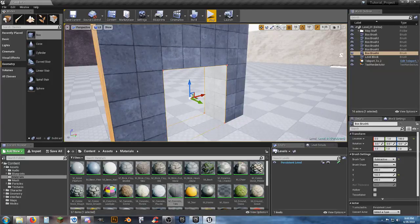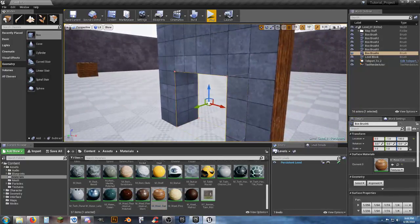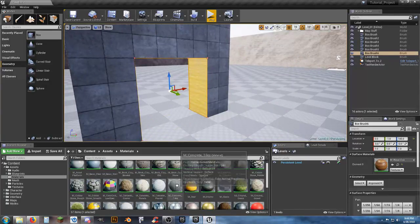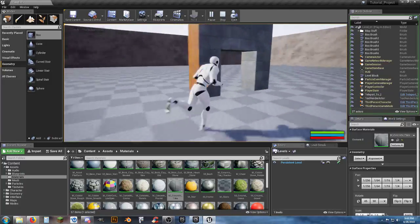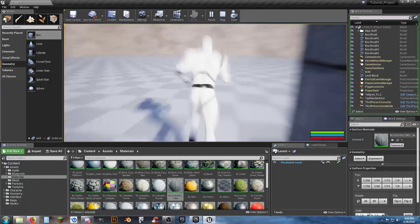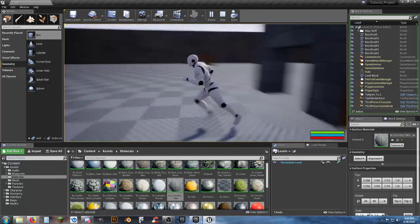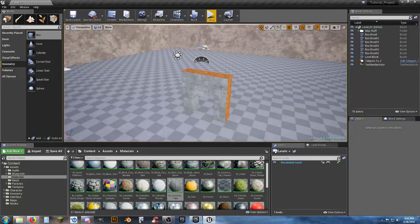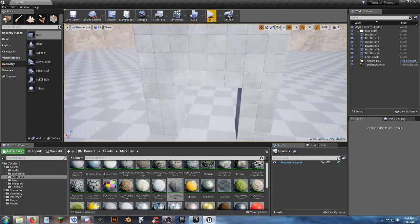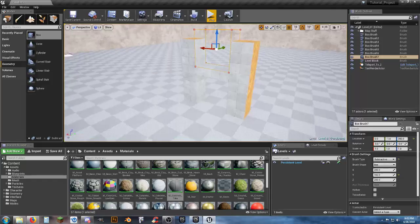You can change the inside texture of the doorframe if you want, but it looks better matching the walls. Now in play mode we actually have a wall with a hole in it. Once you get the hang of BSP geometries it opens up your map making considerably — you can create custom walls with different materials on them.